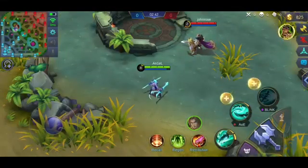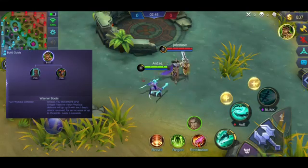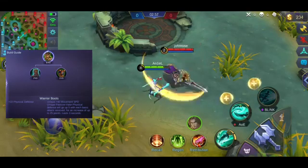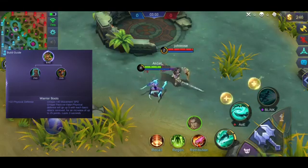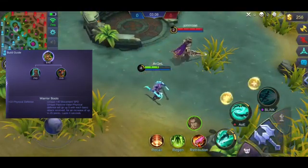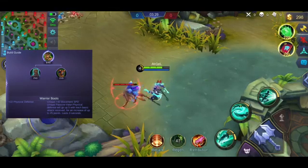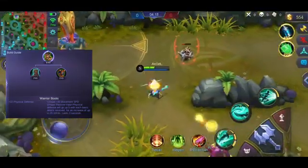Isa pang magandang item na kahit marksman ka pwede mong gamitin — ito yung Warrior Boots. Maganda yung item na to kapag maraming physical damage na hero yung kalaban mo. Mapapansin mo rin kapag bumili ka ng item na to, madadagdagan yung physical armor mo every hit ng kalaban. Hihina yung physical damage ng kalaban mo kada hit — up to 5 times. Gumagana rin yung pag-stack ng armor kahit nasa jungle creeps o lane minions. Tandaan lang, kailangan basic attack — hindi skill.